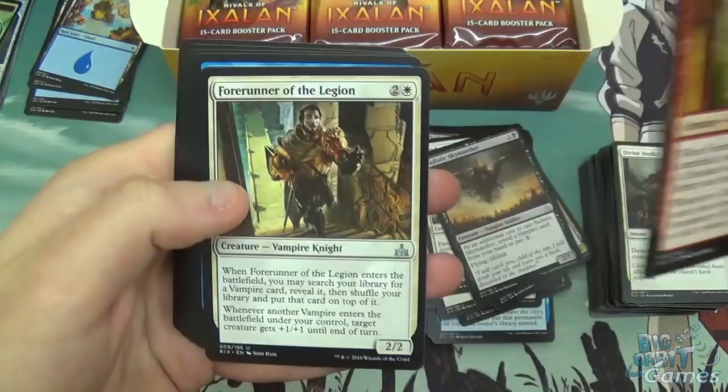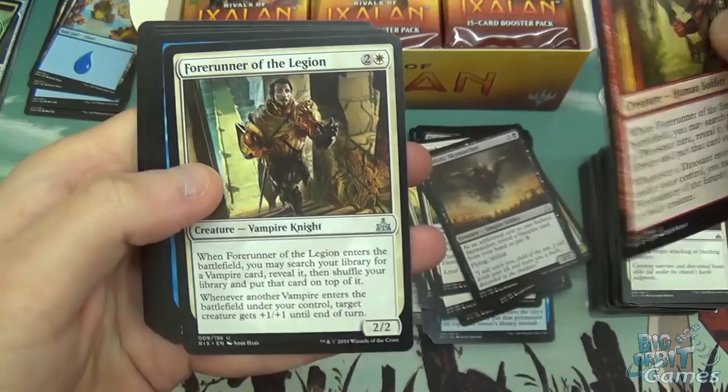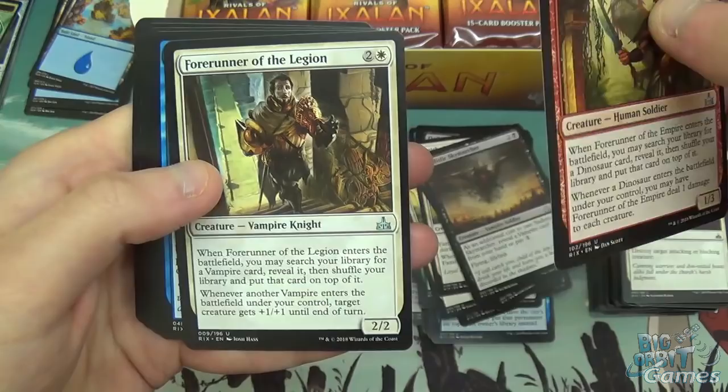Forerunner of the Legion — this is a Forerunner pack! Three mana, 2/2 Vampire Knight. When it enters the battlefield, you may search for a vampire and put it on top of your library. Whenever another vampire enters the battlefield under your control, target creature gets plus one, plus one until end of turn. Probably the least impactful second ability, but just the fact that it's a 2/2 for three that tutors for a vampire means it's definitely going to be good in Commander.